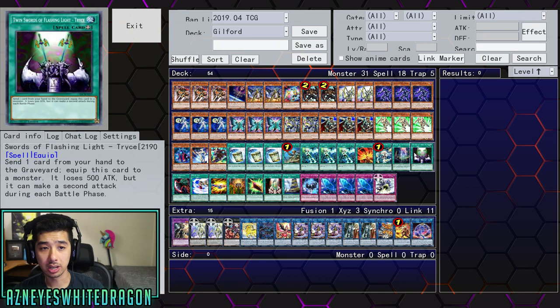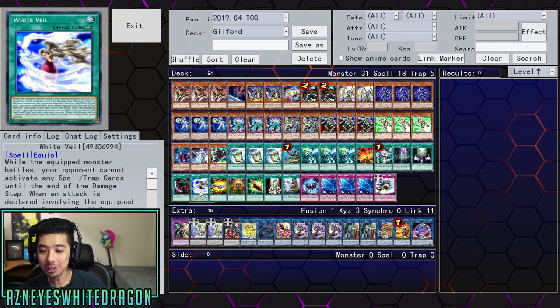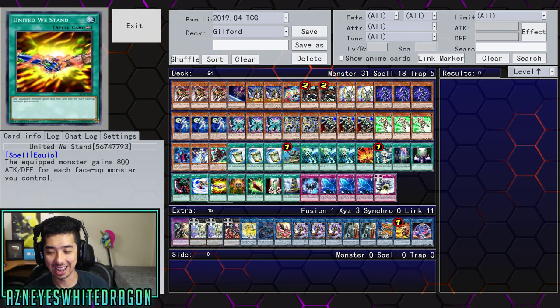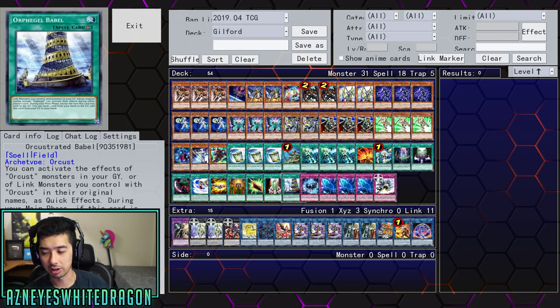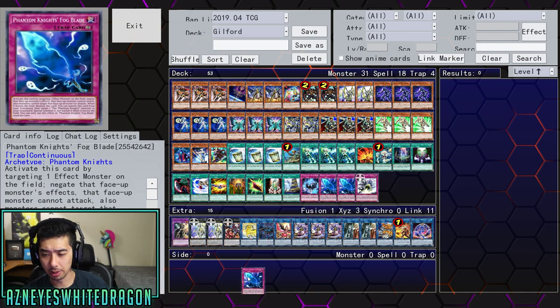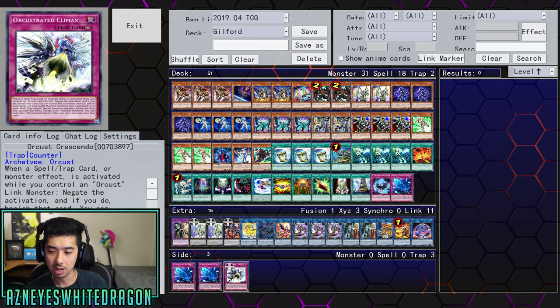There are three copies of Instant Fusion, one copy of Reinforcement of the Army, three copies of Engage, one copy of Afterburner, one Hornet, and Power of the Guardians. Twin Swords of Flashing Light — Tryce is a classic card. Acts of Despair is here too — I love seeing this card, although you're probably better off with United We Stand depending on the variety you need. White Veil is also in here, which makes it so your opponent can't do anything and you can just attack. Then we have United We Stand, Mage Power, Magnum Shield, Shooting Star Bow-Ceal, and Orphegel — or Orchestrated Babel in the TCG. Three copies of Fog Blade and one Orchist Crescendo, which negates anything. Usually the play ends with two to three monsters and multiple negations with Fog Blade. If you can draw Crescendo you have three negates and you're pretty much guaranteed to pull off Guilford the following turn.